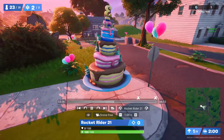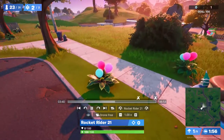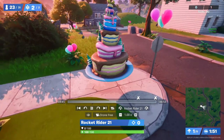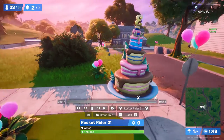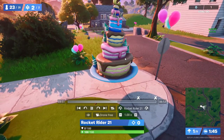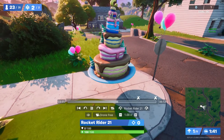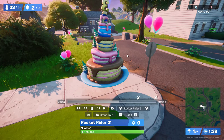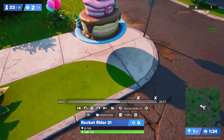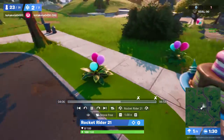If you're playing solos or Team Rumble without friends, my recommendation is to take some damage — like fall damage — and then eat the cake. If you eat a cake it gives you five shields, but if you're low on health it gives you five health and five shields, so you can complete the challenge quicker.